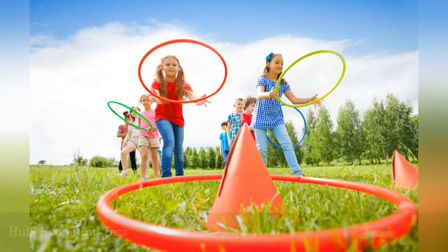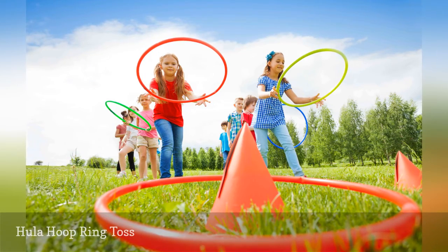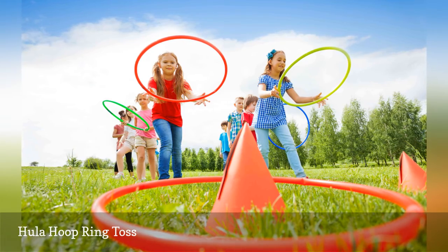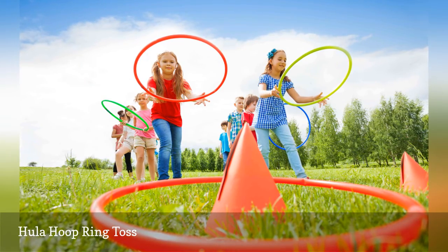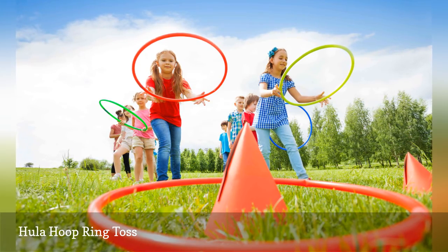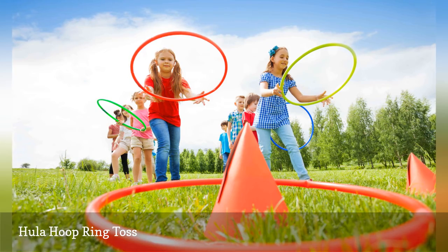Place stakes in the ground so that they are a few feet apart from one another. Assign a point value to each stake by writing the number on an inflated balloon and tying it to the top of the stake. Have players toss hula hoops to try and ring the balloon-topped stakes. Score points according to the values indicated on the stakes they manage to ring.